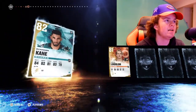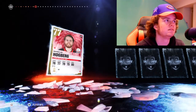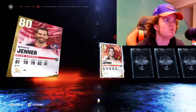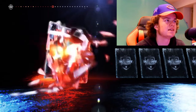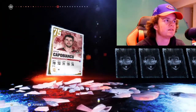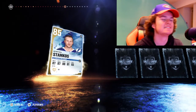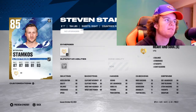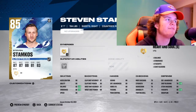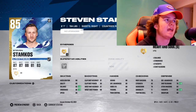We got Kane, 81. 76, 81, 80 — Boom, Jenner. 78, 75. Come on, let's see it. 76, 80. A couple Boston players. 85 Stamkos! There it is — that is a good pull. He's definitely going to be going on the team. I'm going to toss him at center for sure. He has 82 faceoffs and if you get that heart and soul synergy activated, it goes up to 85. That's a good pull, I'm taking it.